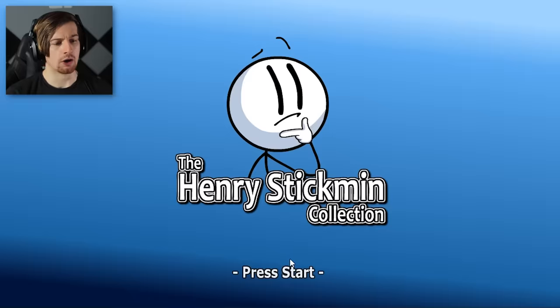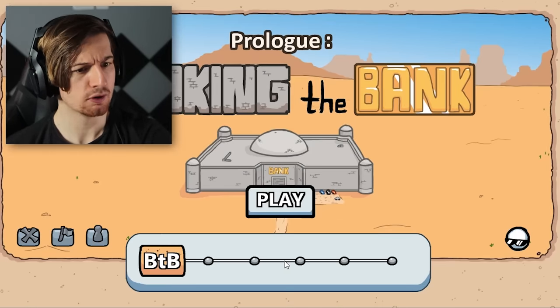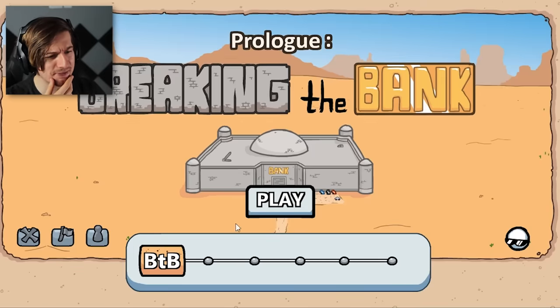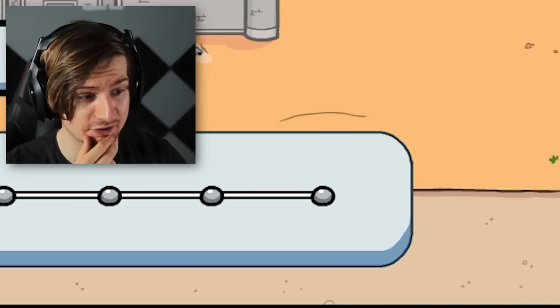If you guys do want me to do more, I think you know exactly what to do. Let's press start. This is the Henry Stickmin Collection. This feels so much like a Newgrounds Flash game. We find ourselves at the prologue, Breaking the Bank. It looks like there are six different levels that we can make our way through, so that's interesting.